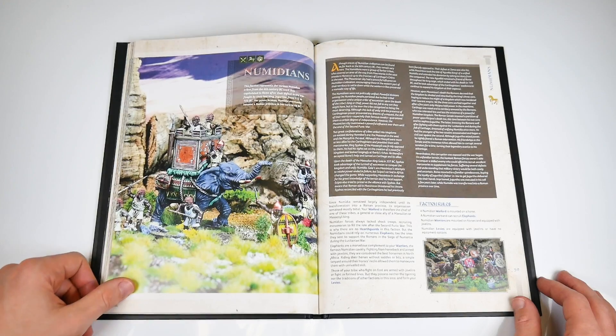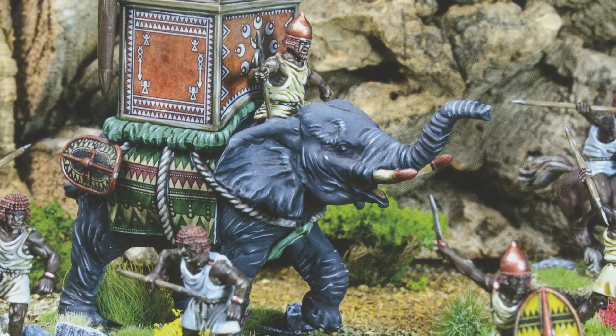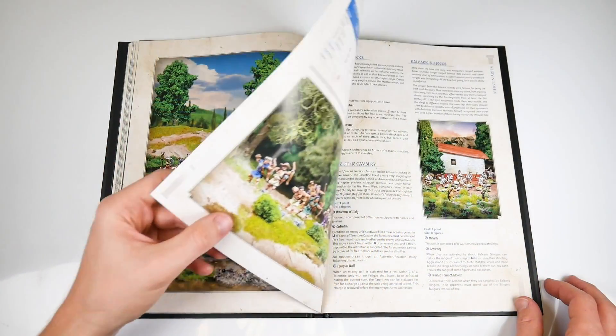Numidians have no Hearthguard at all, but this is balanced by being able to recruit masses of elephants. They're a force reliant on cavalry and shooting, and their battle board feeds into that.